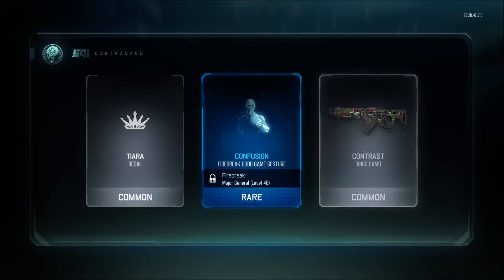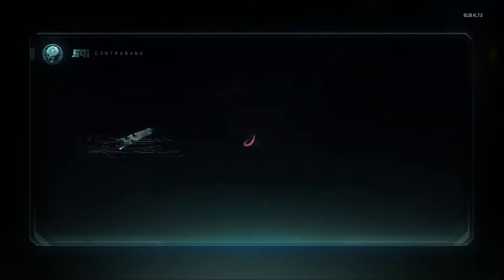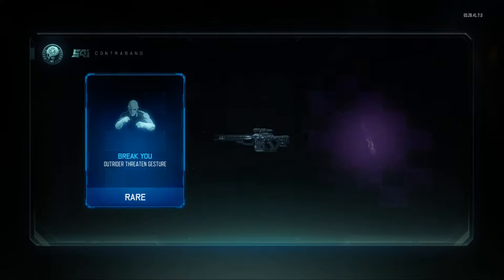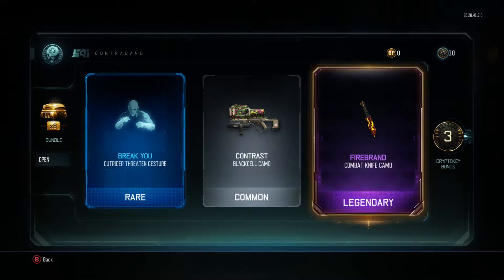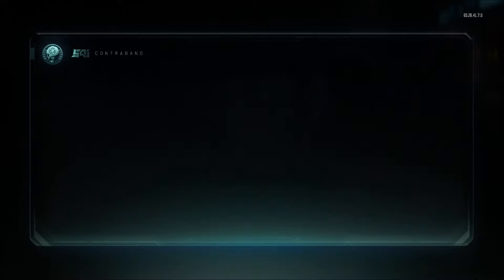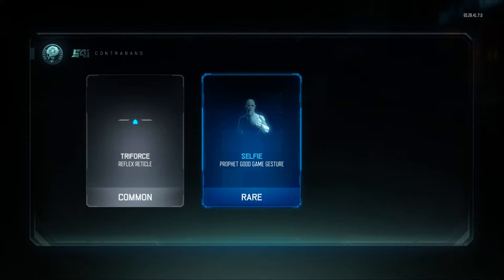First one we get a rare — nothing good. Next one we get a rare break, nothing outstanding. But we did get a Firebrand legendary combat knife, which is freaking awesome because it looks dope, so I'll take that.